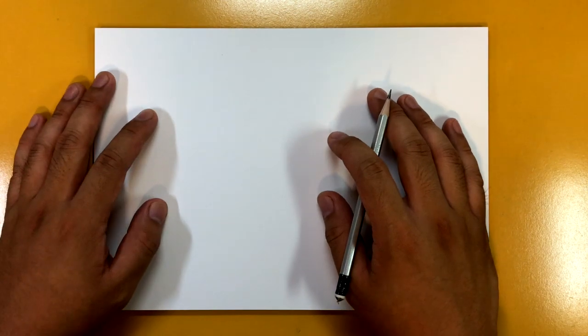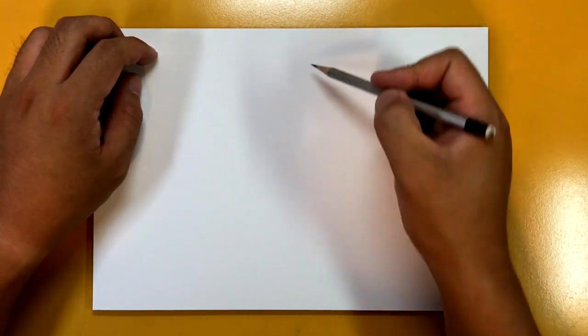I've got my paper in landscape, but it really doesn't matter which way you want your paper to go for this one. We're only going to be drawing up to the mid torso here, just to make it a little bit easier. So let's do that.